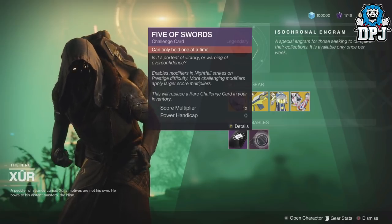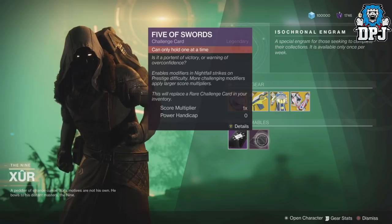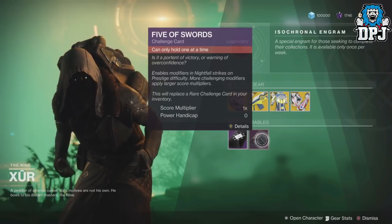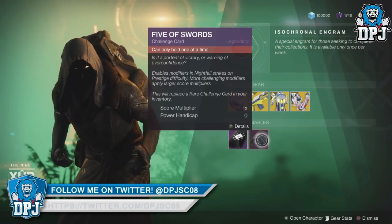We also have the Five of Swords, the challenge card for the Nightfall. It enables modifiers in Nightfall Strikes — at Prestige difficulty, more challenging modifiers apply larger score multipliers. They've spoken about these numerous times via their weekly updates, so yes, it's something you can buy from Xur every single week.